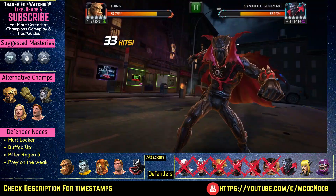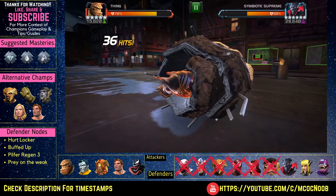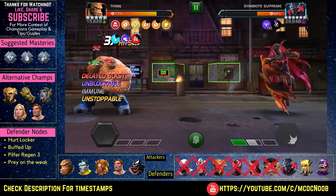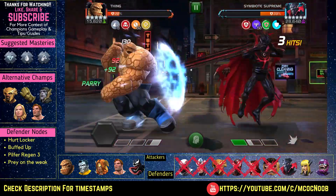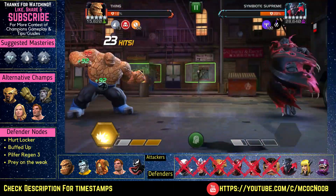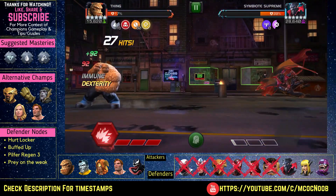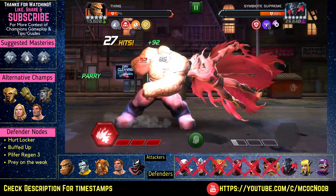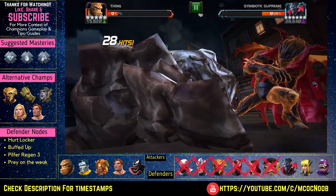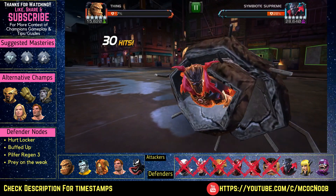Once that window ends you won't be able to deal damage again, so build back up to L3 and repeat — same way, make sure you have a Dexterity charge. I know this is going to be a long and possibly annoying fight, but this is by far the most stable and effective way to bring Symbiote Supreme down without using a single revive. The Hurt Locker global node did drop me down to 20% health at one point, but it allows you to use at least four L3s, and four L3s are more than enough to finish Symbiote Supreme.